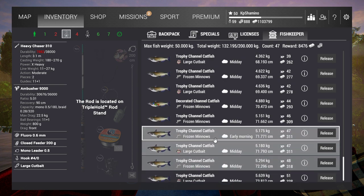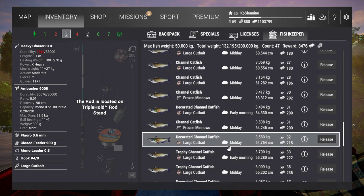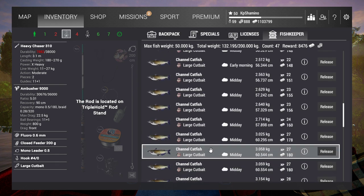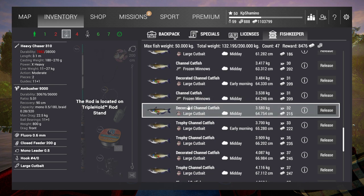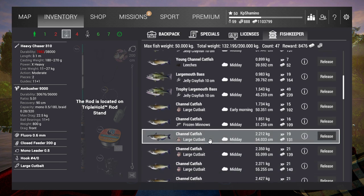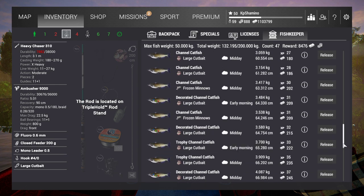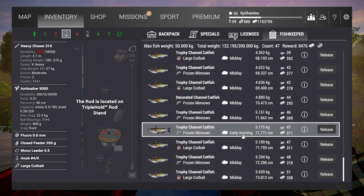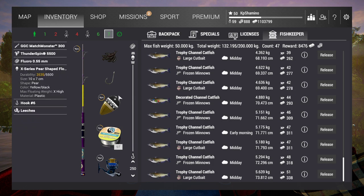I'll show you the net - I got 47 fish in it. With the frozen minnow I never had one decorated fish. I got one, two, three decorated fish in the net. The fourth one I already had before - I got all four of them with large cut bait. The first one was with a bobber setup at maximum depth with a 2/0 hook. I came to this position and on the very first cast I had a decorated channel catfish.